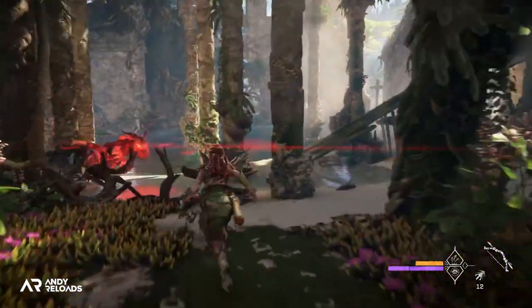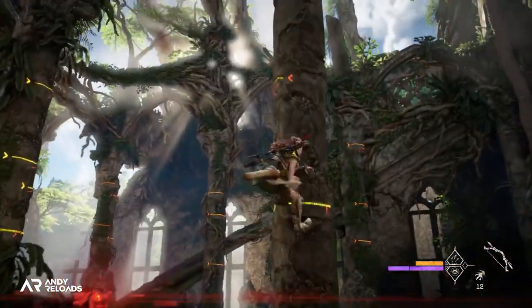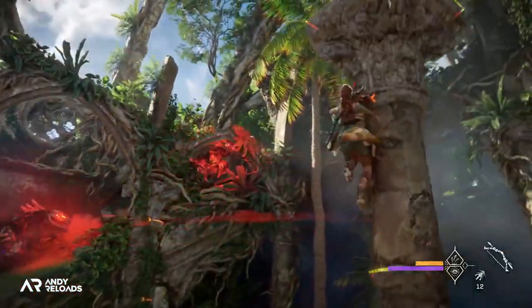On top of all that, the focus scanner now highlights spots that allow for free climbing in the open world. We no longer have to look for specific climbing markers like in Zero Dawn — another real positive addition.